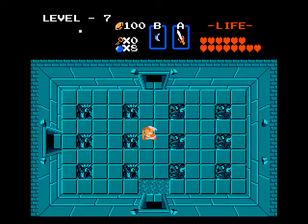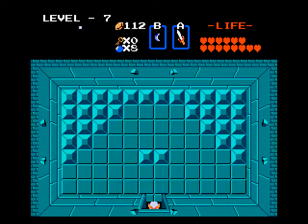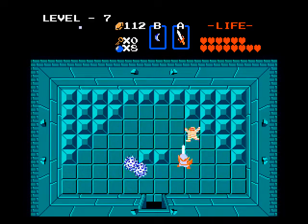Level 7 — taking my time going through this dungeon. We start with Staphos. With magic sword, magic shield, and blue ring, nothing too threatening. It's going to be a cinch — and I'm making back a lot of money. No key here, so I guess we're going back. Gotta deal with those blue bubbles. Stairwell.